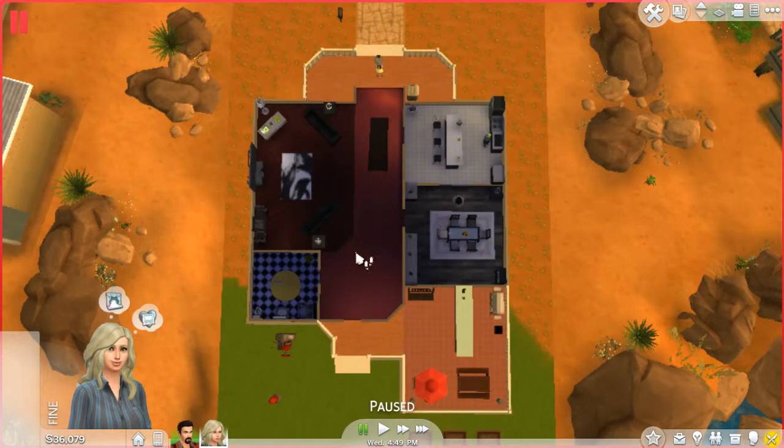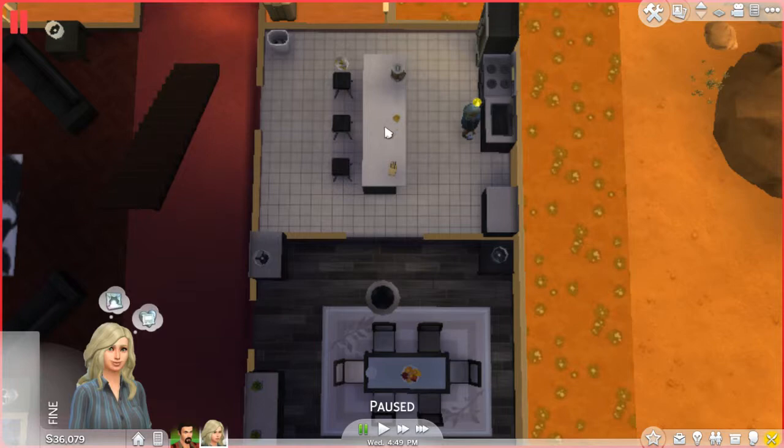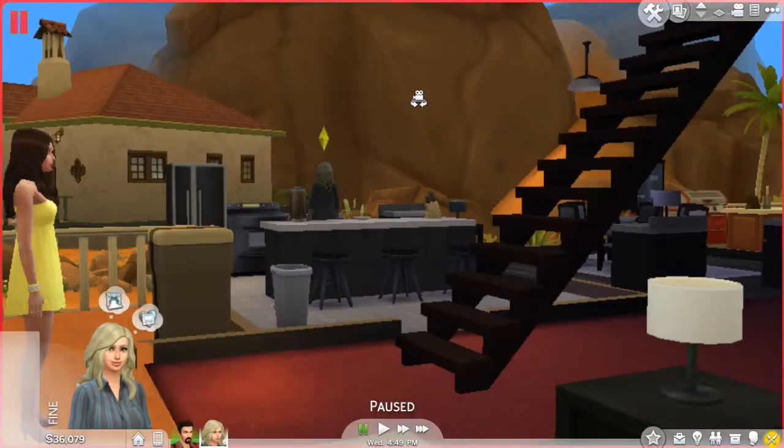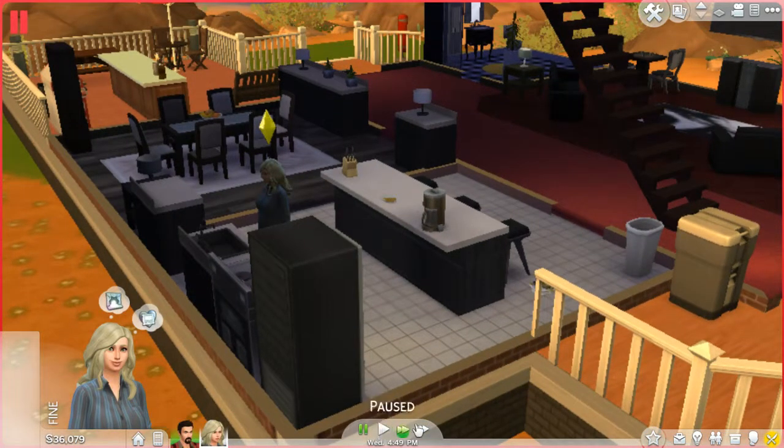There's decking at the front, a big sort of hallway leading on to the living room, and the bathroom there. What I did is I finally figured out how to move things — it cost a bit of money obviously — but I've put the dining room next to the kitchen. I'll straighten the island because when I moved it, it lost its rounded edge too and I can't get that back. I've put them in the middle with a few stools so they can have breakfast there if they want.